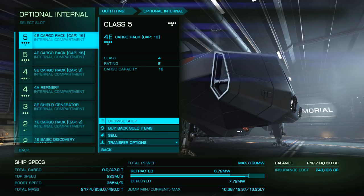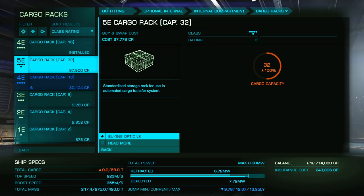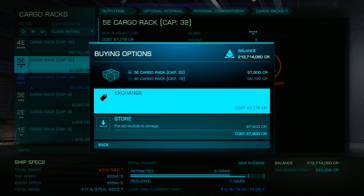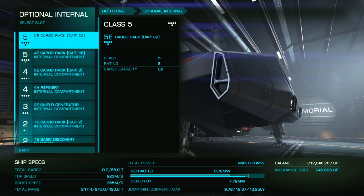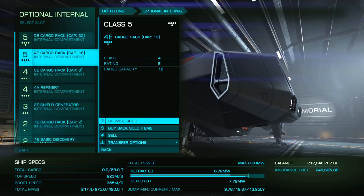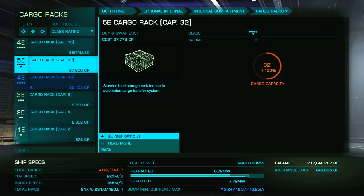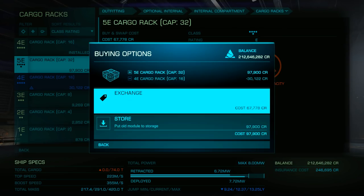The final critical module is a cargo rack. Cargo racks are where your fully refined minerals will be stored. They'll also store limpets for our first optional, yet very important modules: Prospector and Collector Limpet Controllers. Without a Collector Limpet Controller, you'll have to scoop up each fragment individually — and, unless you're a masochist, you do not want to do this.